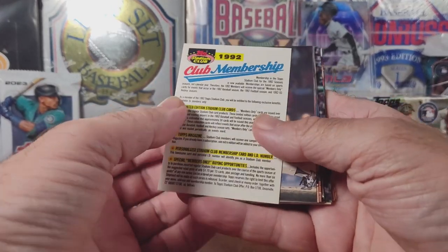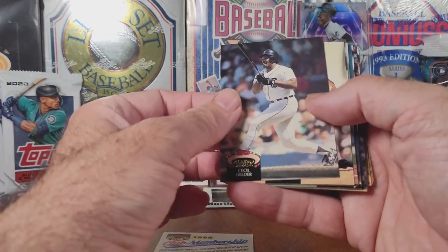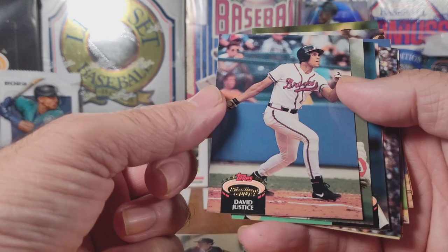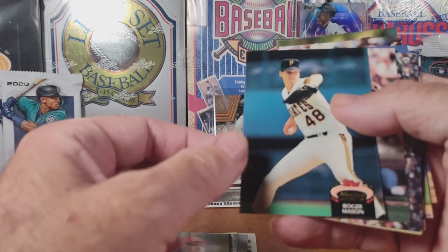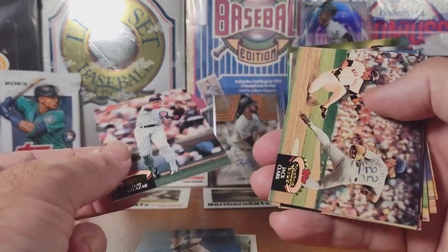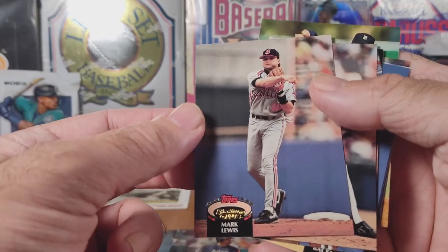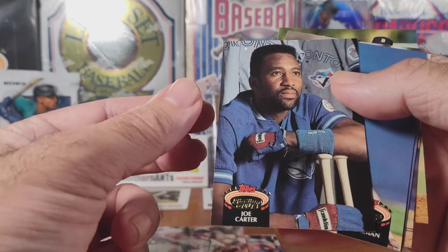Here is the first Stadium Club Series 1. We have Cecil Fielder, Tony Roth, a lot of David Justice. I have found David Justice cards that are worth quite a bit, and then there's ones that are not. We will see. Roger Madison, Jack Clark. I don't know a lot of these names, but we will price them out and see what we get. Joe Carter.